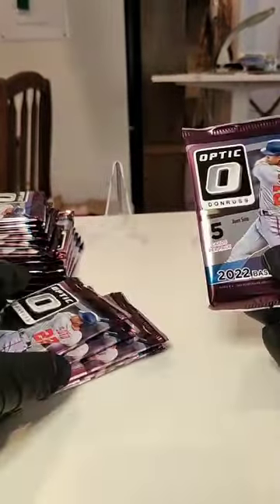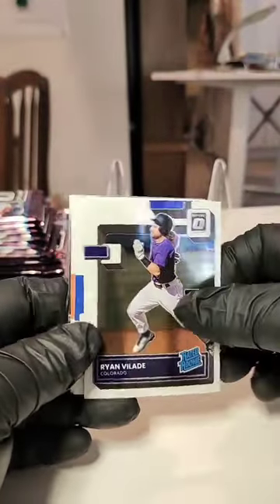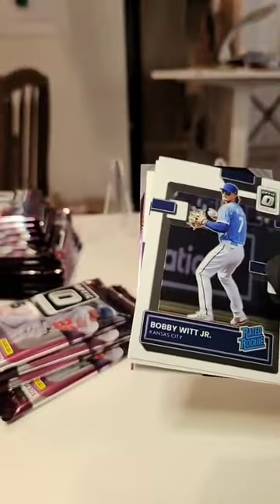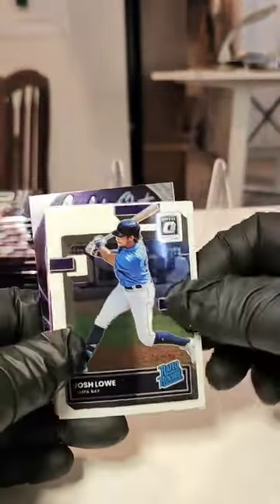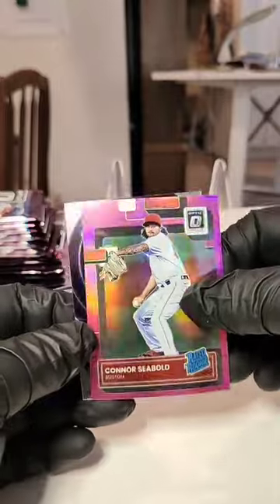All right, four blasters here — five cards per pack, six packs per blaster, so we got 24 packs in total. Here we go: Brian Reynolds Diamond King on the front, Ryan Vilade, Clayton Kershaw, Crawford, and an Eloy Jimenez on the Mythical. Not a horrible start. Bobby Witt Jr. — first of our big rooks, nice. Josh Lowe, José Ramírez, Connor Seabold on the Panini rated rookie, and a Jackson Kowar on the back — just awesome looking cards.